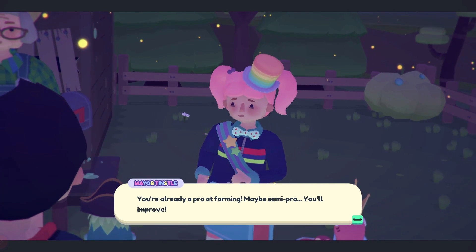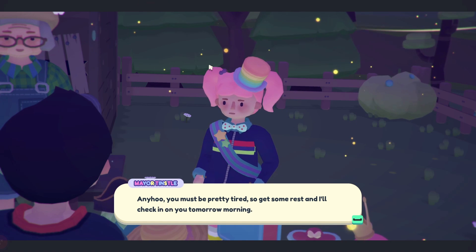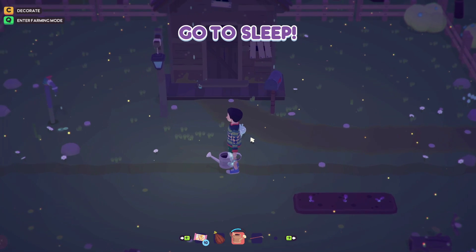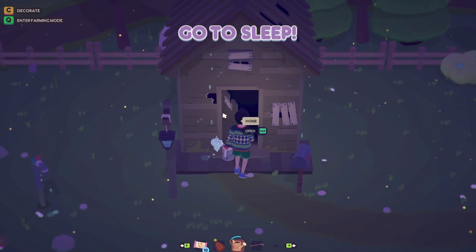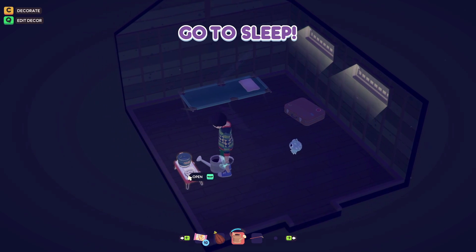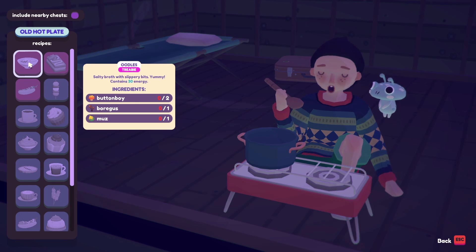'Now all you have to do is water the crops each day and harvest them once they're fully grown.' You're already a pro at farming! Maybe semi-pro. 'You must be pretty tired, so get some rest and I'll check in on you tomorrow morning.' Can I please have your hat? It's got dark — it is night time now. Where's our little Ooblet running around? There we are. Go to sleep. Let's look inside the house — not glamorous, but there's a little stove where we can cook food.